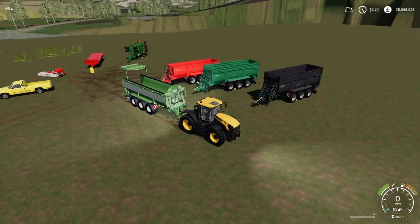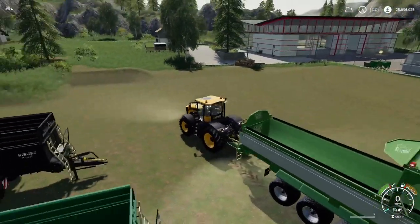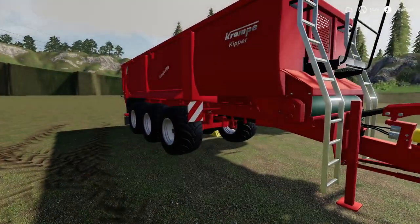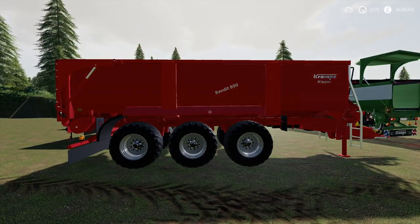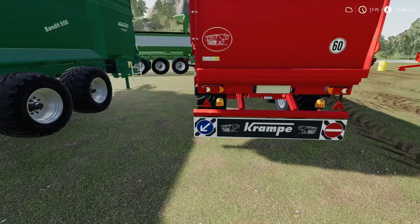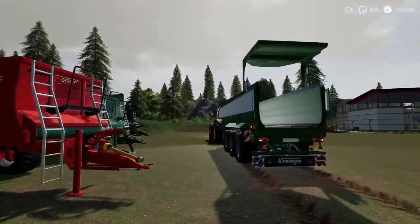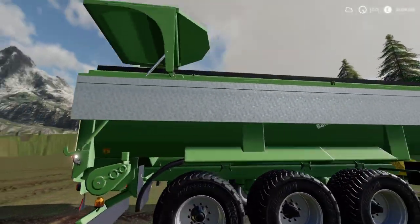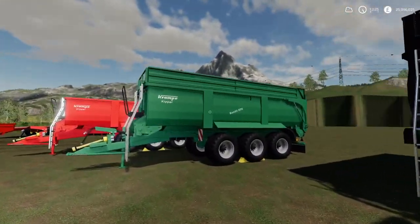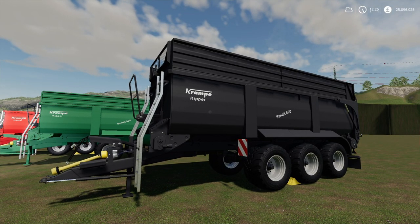It comes with quite a few different options. It starts at 28,400 litre capacity, which is the red trailer. It's a nice looking trailer — I do like these Cramps, they've got extra steering as well, plus lower beacons. This one is £28,400 capacity. Then you go up to the one with the lid on, which is £29,000 capacity. Then the green one at £38,000 capacity, and then the black one at £42,850 capacity.